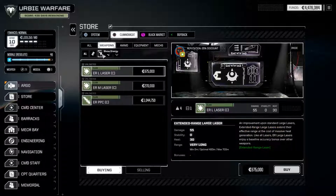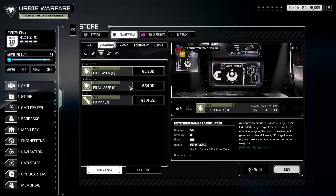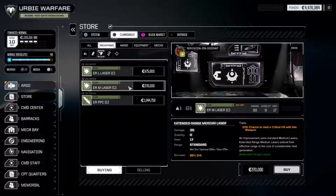Moving over to energy weapons, we have ER large lasers, ER medium lasers, and ER PPCs, but no clan pulses or anything like that. It's a good sub-selection. I do love ER medium lasers and will probably pick up a couple of these clan ones, although I think I have two — literally a couple.